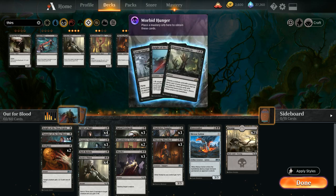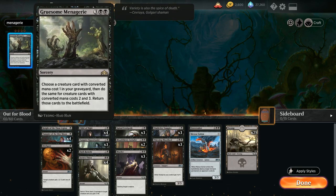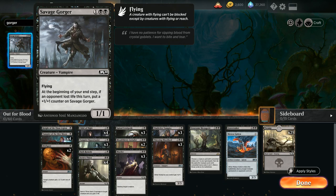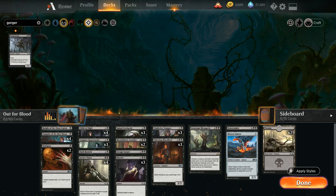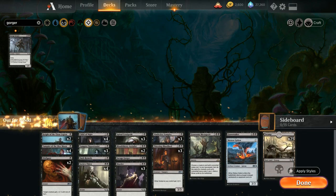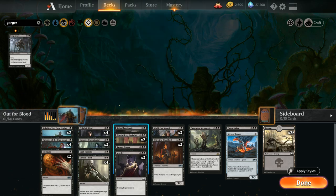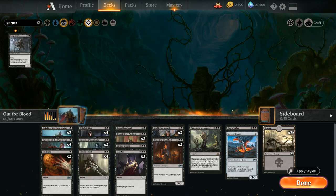Next in the Mastery Tree is the Morbid Hunger upgrade, giving us one copy of Gruesome Menagerie — a five-mana sorcery that lets us return a creature with CMC 1, CMC 2, and CMC 3 from our graveyard to the battlefield simultaneously. We also get one copy of Savage Gorger, a three-mana 1/1 flying Vampire that at end of step gets a +1/+1 counter if an opponent lost life this turn. And we get a second copy of Knight of the Ebon Legion. The game suggests cutting two Spinal Centipedes and the final Dark Remedy.